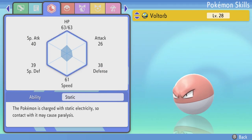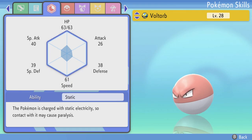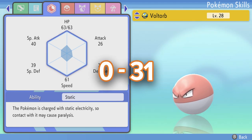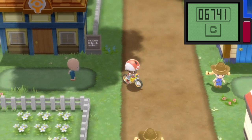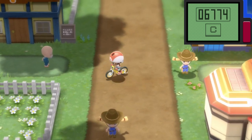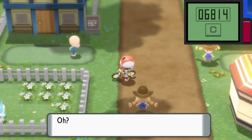IVs stand for individual values and represent how well a Pokemon's stat is, like attack, defense, and speed. Each Pokemon has a certain IV anywhere between 0 and 31, with 0 being the worst and 31 being the best. In this video, I'm going to show you how to breed your Pokemon in order to pass down those perfect 31 IVs until we get the best Pokemon for competitive battling.